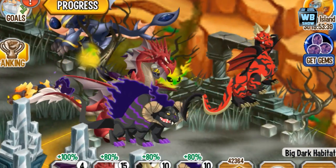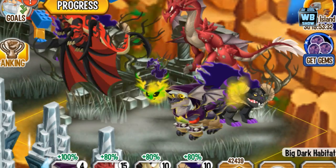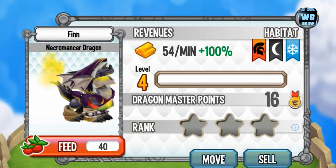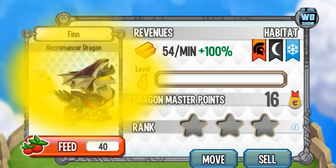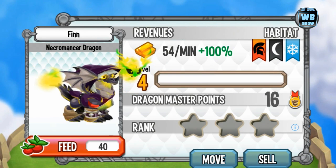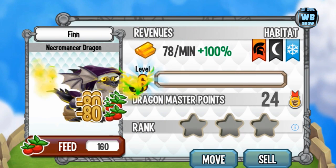Let's check out his size in the habitat. What happens is he starts laughing and then he kind of burns everything up. That's about it for his animation in this form. Now we're going to evolve it to the final form.